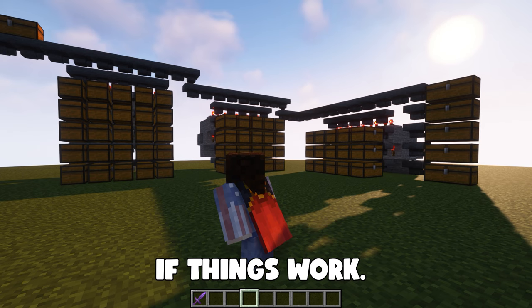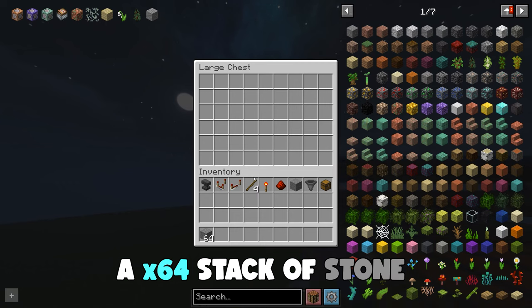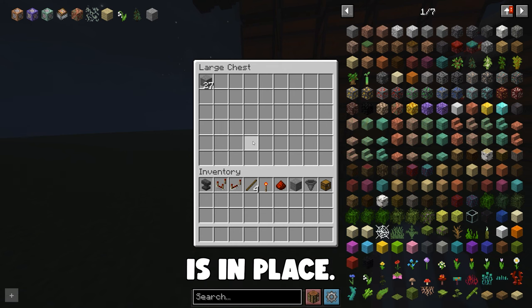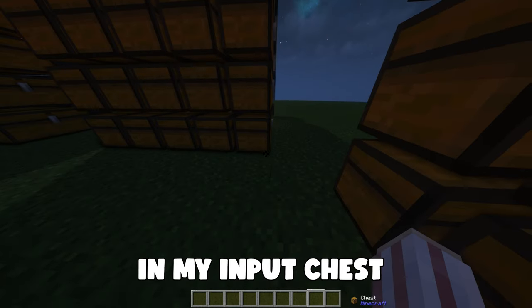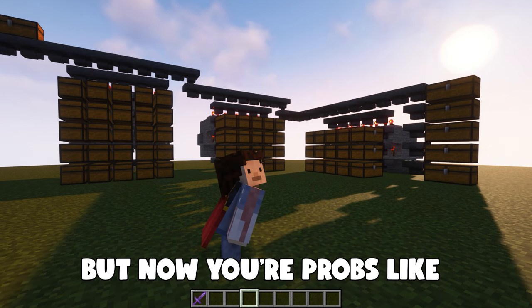Now that we have everything we want sorted in the hoppers, we can go into our input chest and test to see if things work. This first chest I have sorting stone — I'm going to place a stack of 64 stone in and immediately we can see it's already pulling. Our system is in place. Now I want to show you that items with a max stack size of 16 do work in the item filter. I placed my armor stands in the input chest and as we can see, they are coming out on the other side.